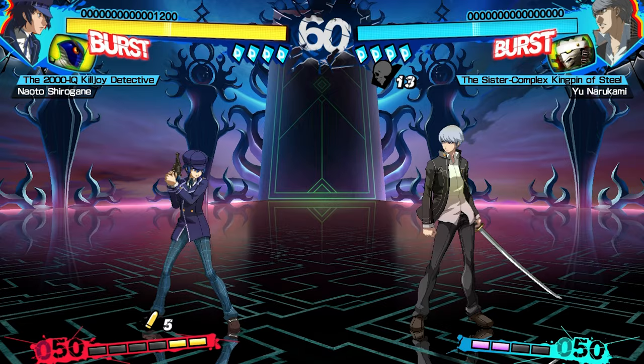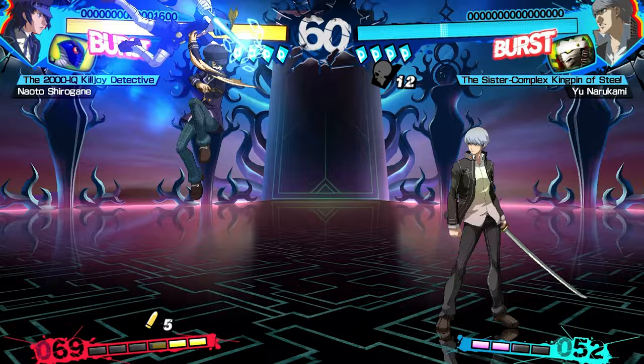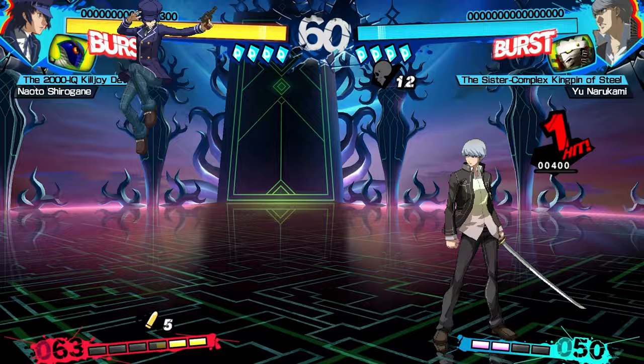Naoto's persona normals give you some good range pokes in addition to serving as favorable combo starters and punishes. The grounded D attacks are pretty novel in that your persona disappears and strikes when you press D again. The air persona normals have phenomenal utility just like the A and B air attacks. Really above average normals across the board, save for having no 5-frame move outside of throw, which can be pretty detrimental on defense.